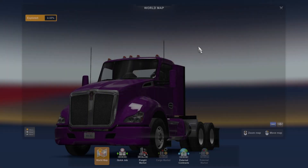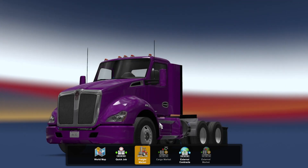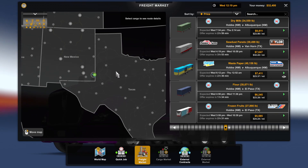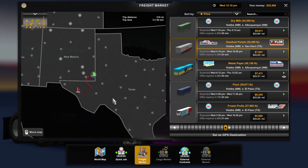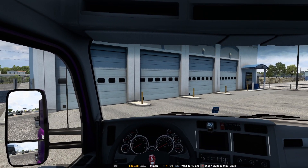So for now let's choose a job. We're in Hobbs right now and I kind of want to drive around Texas. Van Horn sawdust panels — oh, that's a nice easy drive. It's about four hours. That might be fine. Why don't we take that one? We'll take some sawdust panels down to Texas.